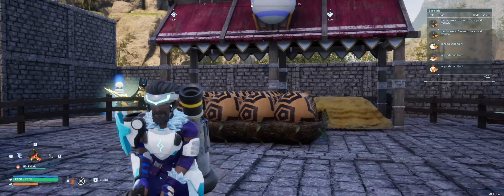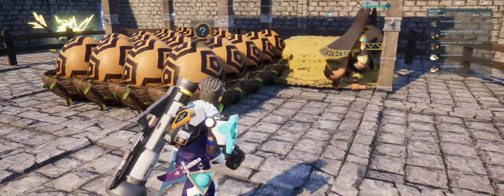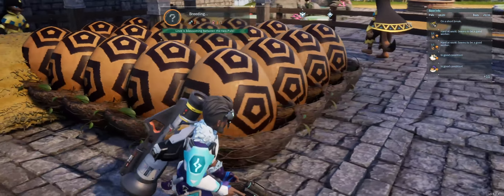You're going to need a breeding pen which you can unlock at level 19. I like to have a dedicated breeding base in order to make this as quick and efficient as possible — if you want to know how to set this up, click the link in the top right-hand corner for the best way to build a breeding base.